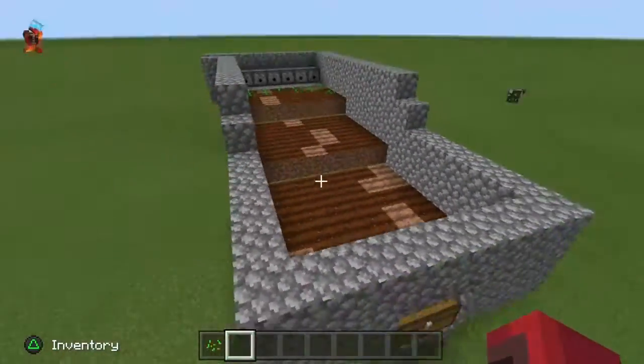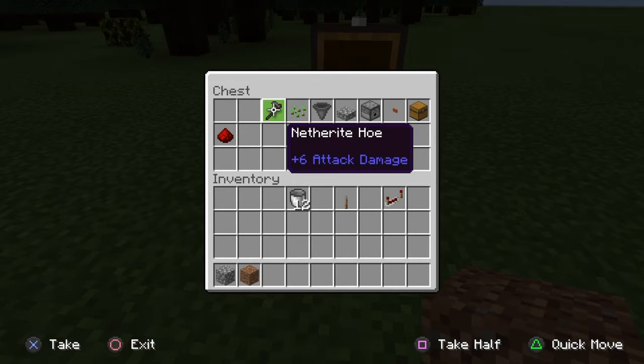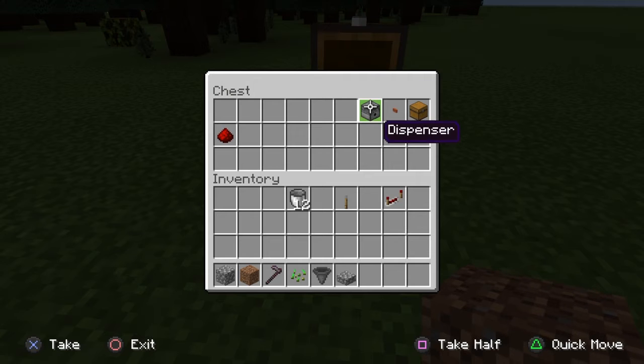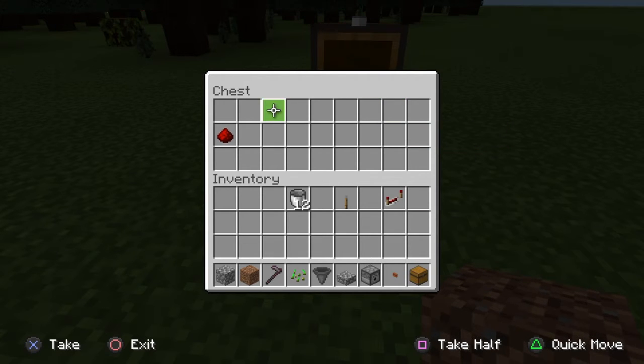So let's just get started. What you're going to need is all of this stuff: cobblestone, dirt, any hoe or whatever, seeds, a hopper, cobblestone slab — even though that doesn't matter that much — dispensers, any button, chest, and redstone.